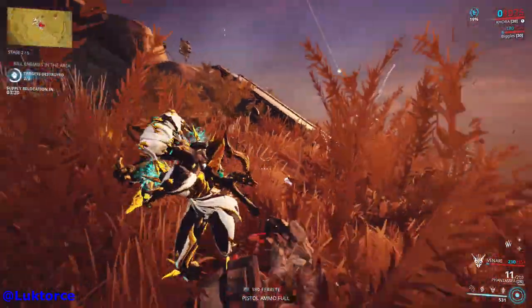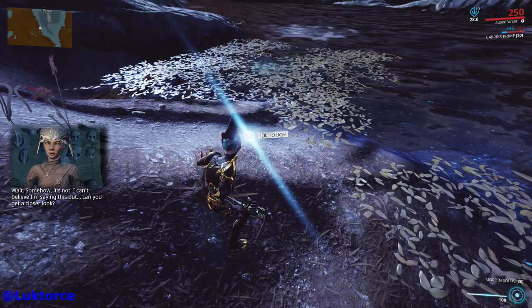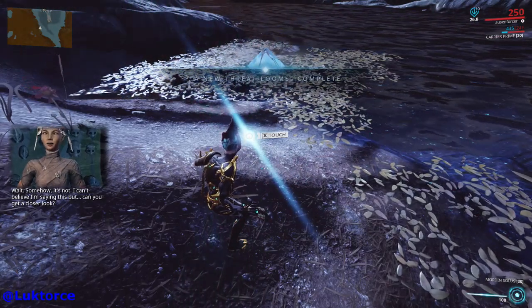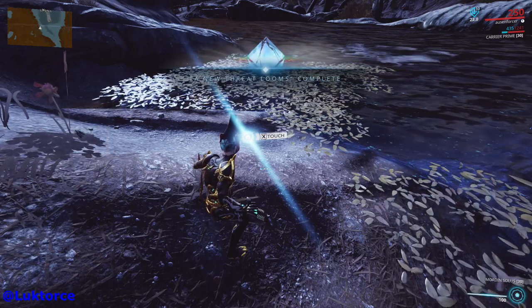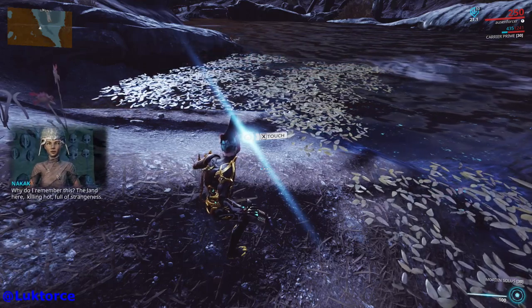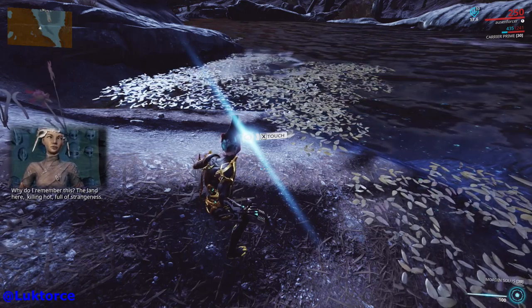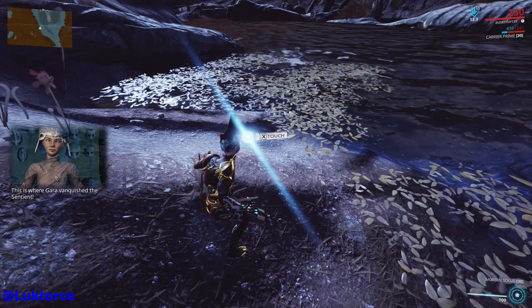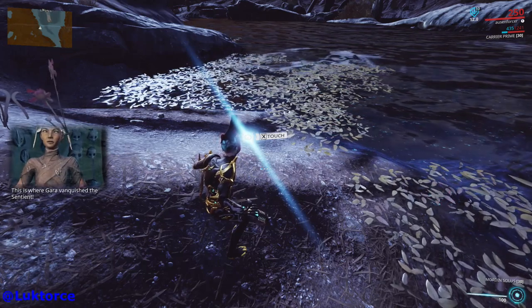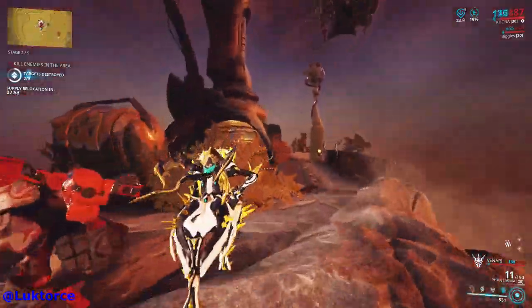It's time to head out to the Plains of Eidolon — make sure you always go out at nighttime for any parts of this quest. During nighttime, Nakak will pop up and direct you to Gara Toht Lake, which is in the general area where you summon the big Eidolons. When you get to the right spot, you'll have to touch an ethereal hand, and Nakak will speak and tell you to go and speak with Konzu.